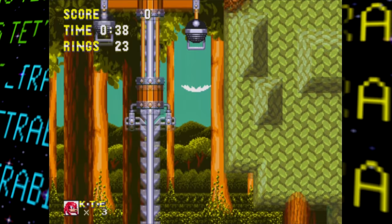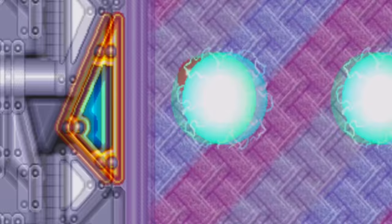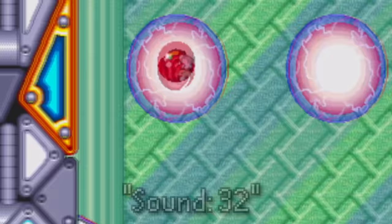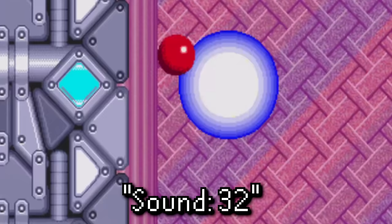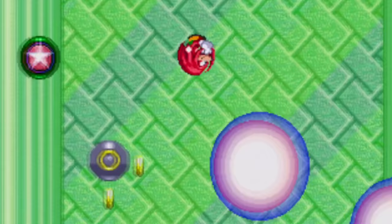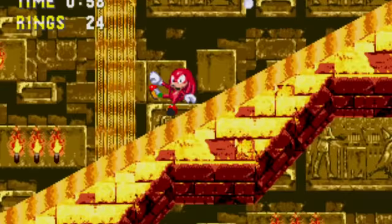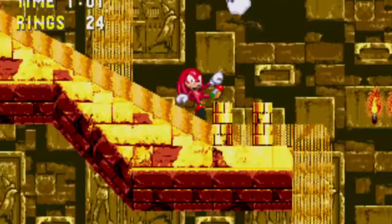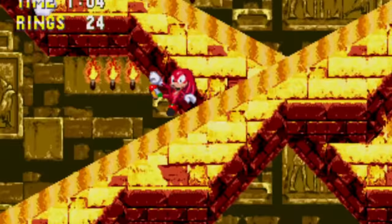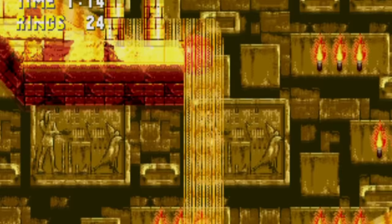Now onto unused audio. There is a single unused track heard as sound number 32 in the game's sound test. Sound 32 in Sonic 3 corresponds to the jingle played after defeating the final boss, so it's plausible this track served a similar purpose here. To back that up, a longer version of this track is mixed in towards the end of the music for the game's end credits.